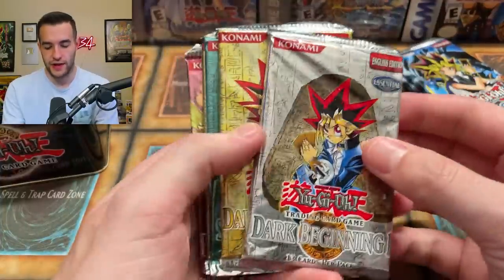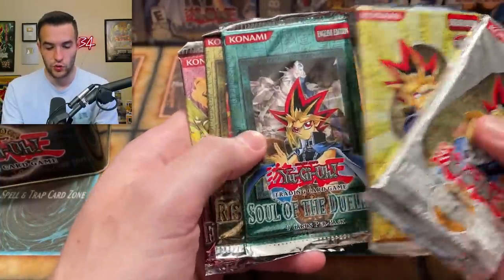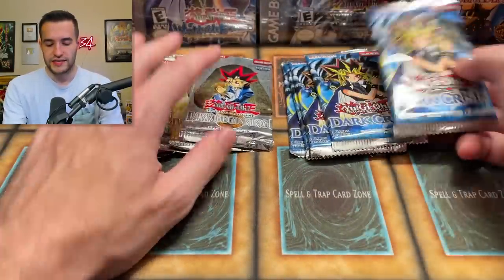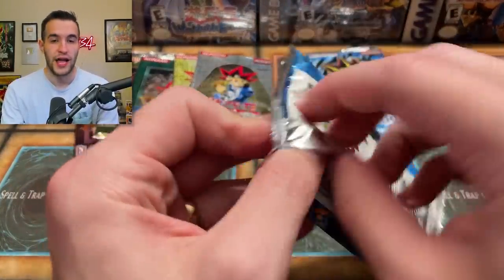Here are our five packs. We have Dark Beginning, Dark Revelation, Soul of the Duelist, Rise of Destiny, and Flame of Eternity — pretty cool variety there. Let's start with the Dark Crisis. That's actually a pretty nice promo. I'm pretty happy about that. You love to see them nice because even in the classics they can be damaged, so it's good to see when they're not.